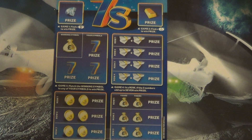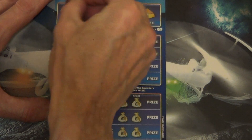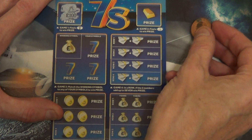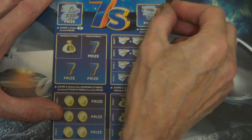Right, game one. There's the one at the top there, find a seven to win the prize. Game two, find the crossed fingers of the lottery to win the prize, and a lemon.